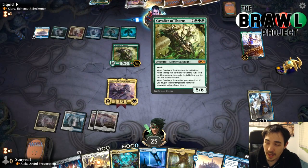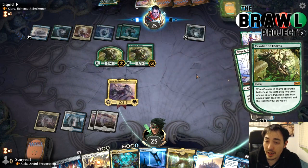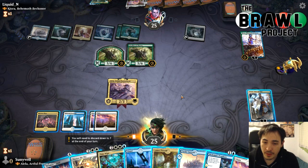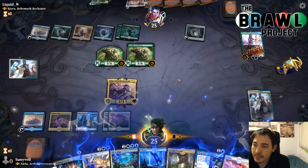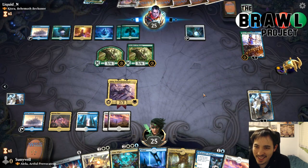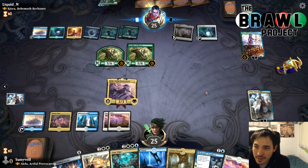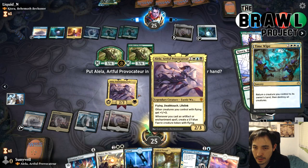If I were to kill the Cavalier of Thorns — oh geez, okay, that is a very powerful play. What am I supposed to do? Time Wipe? Pass my opponent's turn into Time Wipe? I guess so. So Nyx Lotus is tapped, they're going to try to untap it, and I'll Time Wipe in response — it only taps for one mana instead of seven.